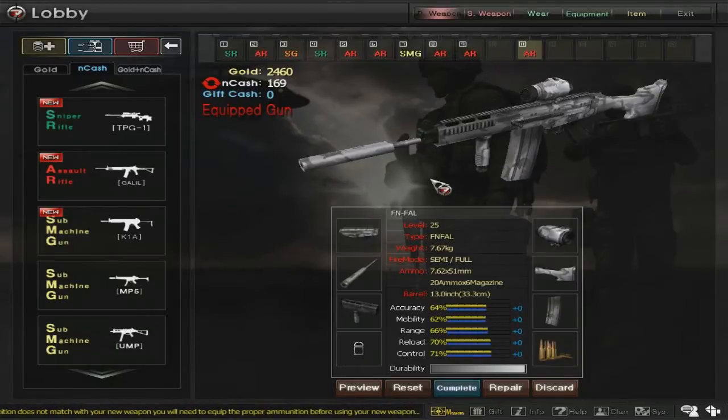Anyways, I'm going to be reviewing the FN FAL, one of the three guns that you get at level 25. The other two are the M14 and the G3. I would rate this gun around maybe number two among the rest of them, simply because it's a mid to far range gun — that's what it's intended for.